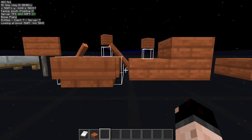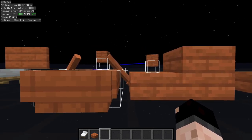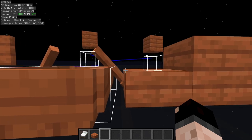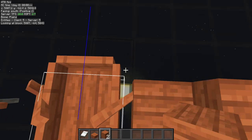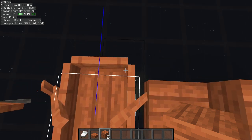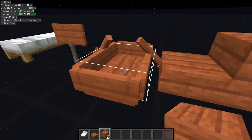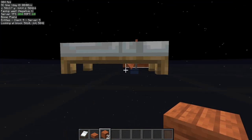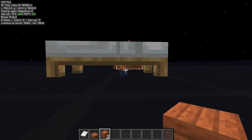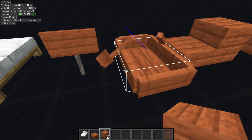Luckily, boats have a hitbox that is actually bigger than a half slab. They have this really weird height where if you set a boat next to a half slab, you actually stand a little higher. If I stand on these and walk back and forth, you can see in the top left with mini-hud I'm going between negative 62.5 and negative 62.4 — so the slab is at 0.5 and the boat is at 0.6. But that would still leave us looking under the bed.